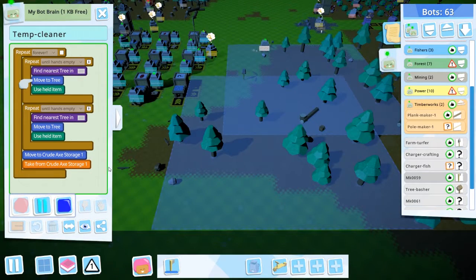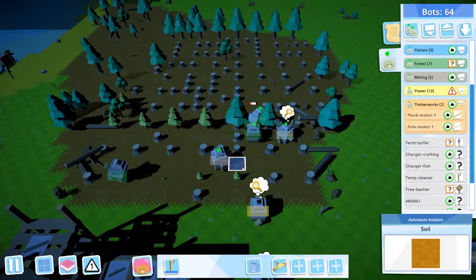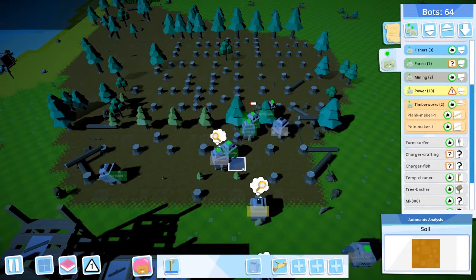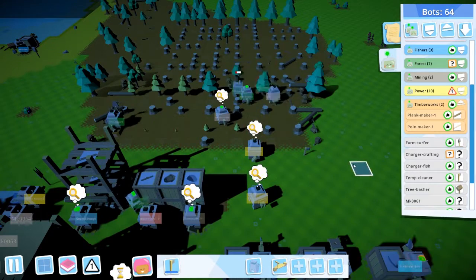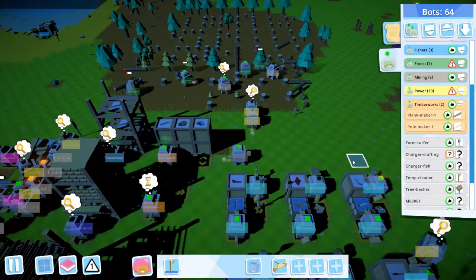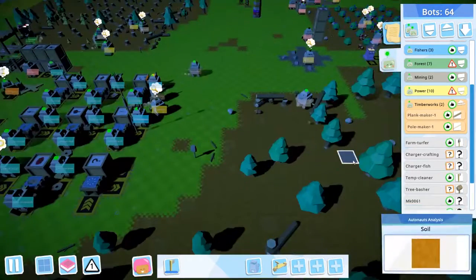The big problem with hammering trees is that it makes sticks but also tons of seeds, and your tree farm is already making more than you ever need. At this level of technology we still really need the sticks. I might see how it goes, and if we end up with an overabundance of acorns, when we get the deleter monument I can always say when this is full then start chucking seeds in the deleter. We'll see if we need it — I'm not 100% convinced.